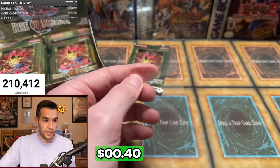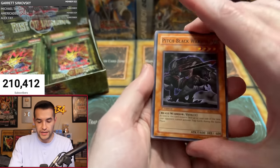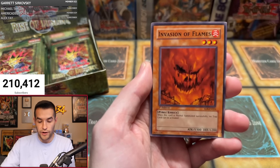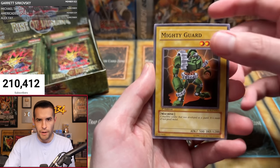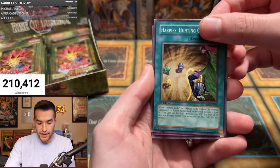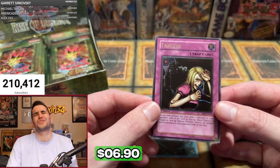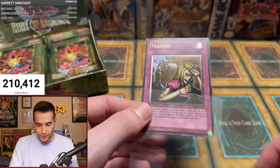We're 0 for 3 so far. Final pack for Tim — let's get him something good. Pack four results: Rampart, Foxfire, Invasion of Flames, Spell Purification, Marigar, Mirage Dragon, Harpy's Hunting Ground, and an Ultimate Rare — and it is the Tragedy. This is one of the ones you don't want. Tragic pull for the Tragedy.